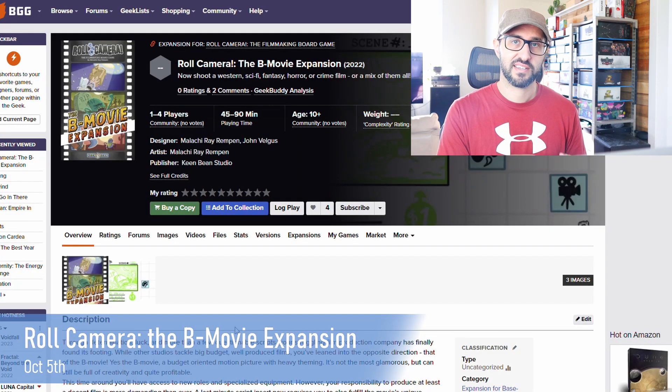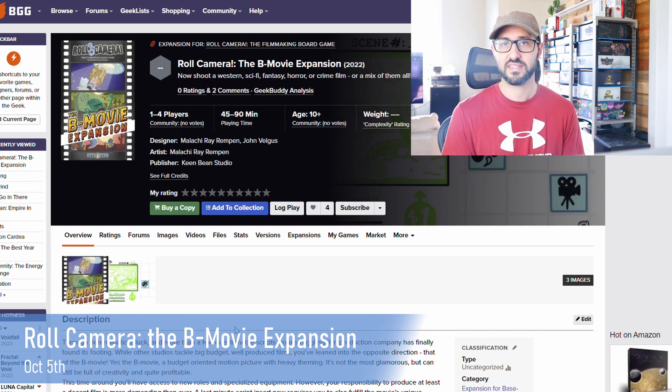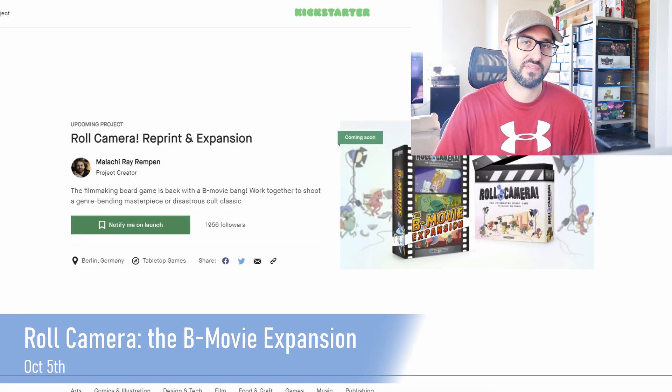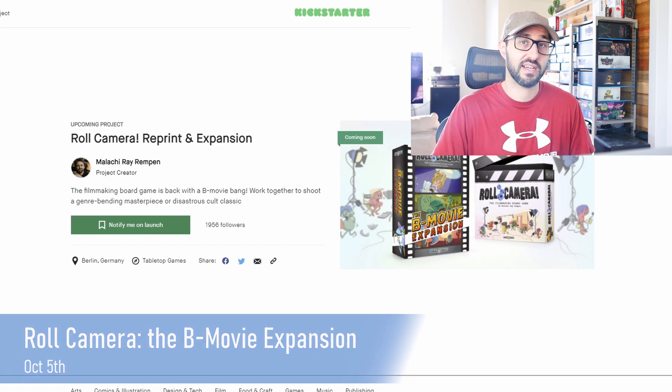The B-Movie expansion expands on the current content in the game, so there are some new roles and specialized equipment for players to use, but it also adds a new phase to the game. There's going to be a last minute script insert that requires players to fulfill the unique genre requirements of their movie — genres such as crime, fantasy, horror, sci-fi, or western. Great opportunity to get in on this one if you missed out on the first campaign, and since it's a game that's already out, there's a ton of content to find to learn more about it, and you might even be able to get your hands on the original to try it for yourself.